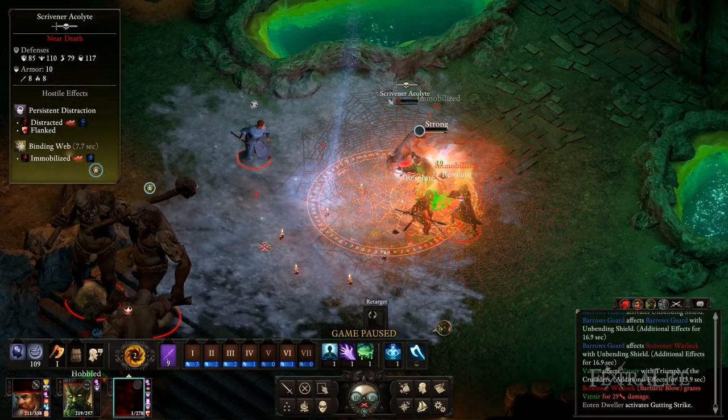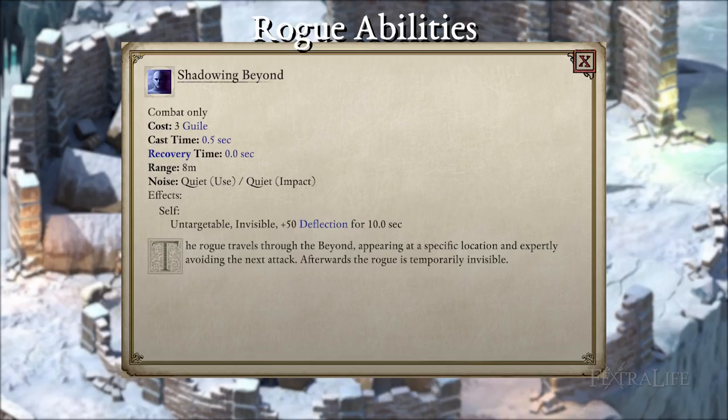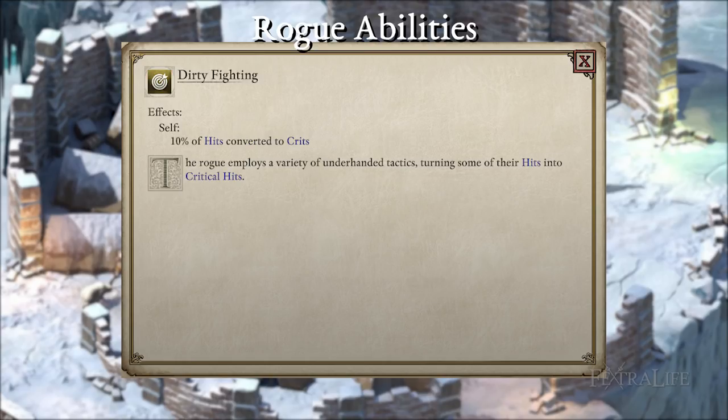For Rogue abilities, Crippling Strike is an amazing ability that increases damage dealt by 25% and adds 2 bonus penetration. It is a full attack, meaning you attack with both weapons at once — this is the ability you will use the most, as it only costs 1 AP and is available very early. Shadowing Beyond is useful and can be exchanged for Smoke Veil — Shadowing Beyond lasts longer, giving more time to cast self-buffing abilities without breaking stealth, and it grants plus 50 deflection for 10 seconds. Backstab increases damage from stealth if 2 meters or closer to the opponent, leading to massive damage when used with Crippling Strike. Two-weapon style decreases recovery time when wielding 2 weapons — a must for this build.